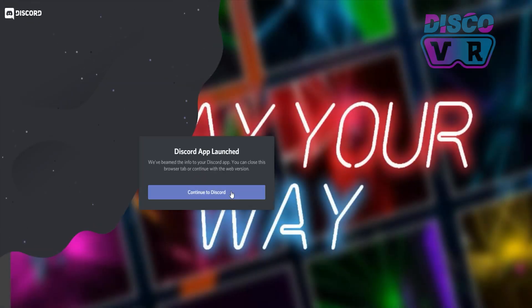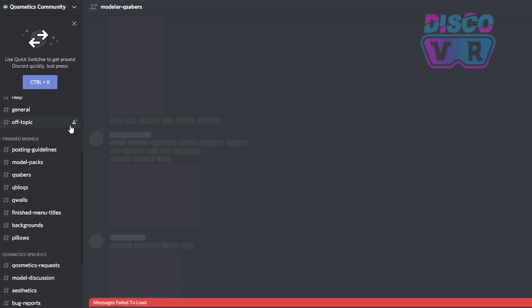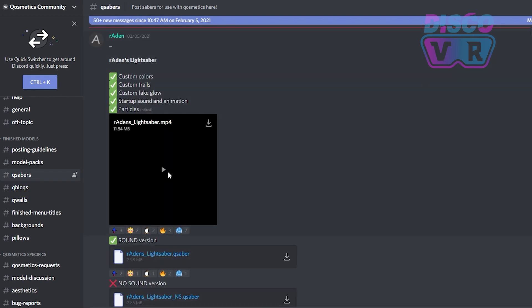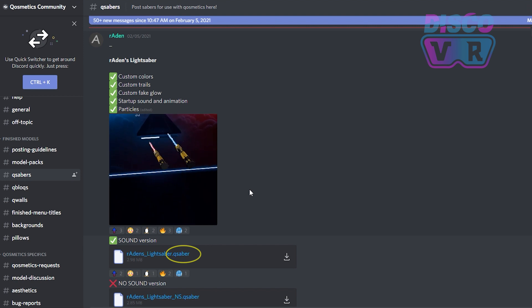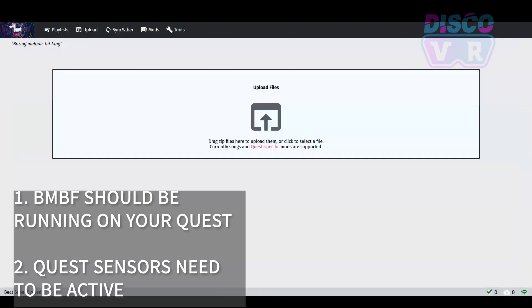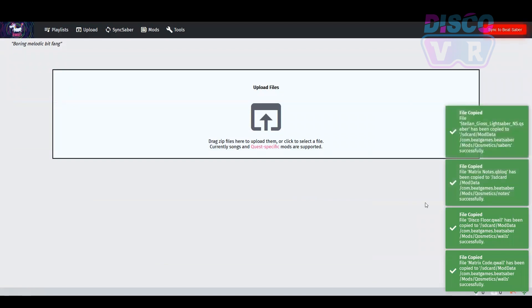At the moment of this recording, the place with the largest collection of custom sabers, walls, and blocks is available in the Cosmetics Discord community, which I urge you to join. This is also a great place to ask any questions related to the modding process. After you join, you will find your 3D models under the Finished Models tab in Q Sabers, Q Blocks, and Q Walls. The files of the 3D elements that you want to download have the extension .qsaber, .qblocks, or .qwalls. So when you see something you like, simply download it to your PC — just remember the folder where you downloaded it. When you are done downloading everything you like, go back to your BMBF Manager and simply drag and drop all the 3D objects you have downloaded, and they will get installed on your Quest.